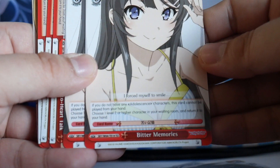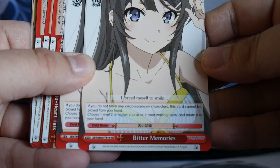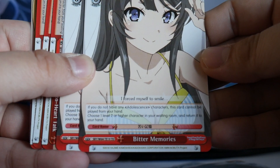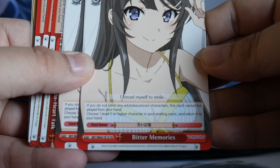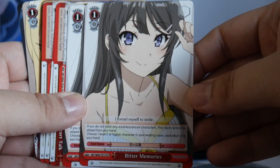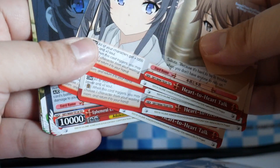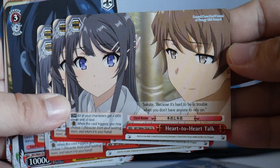Your event card, Bitter Memories — if you do not have an Adolescence character, this card cannot be played from hand. What it does is you choose one level 2 or higher character in your waiting room and return it to your hand. Then you have your Salvage Climax, Heart-to-Heart Talk, that combos with level 1 in this trial deck.